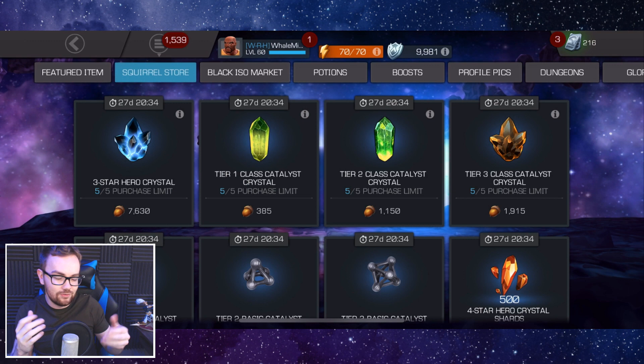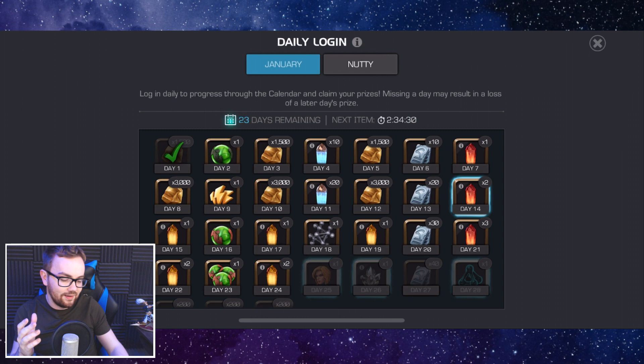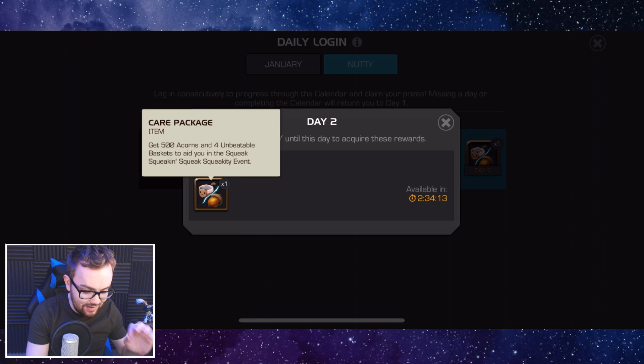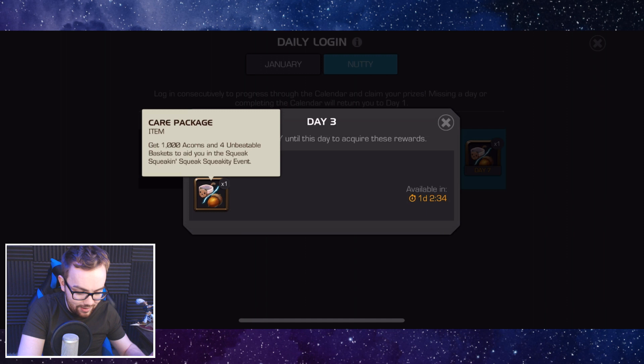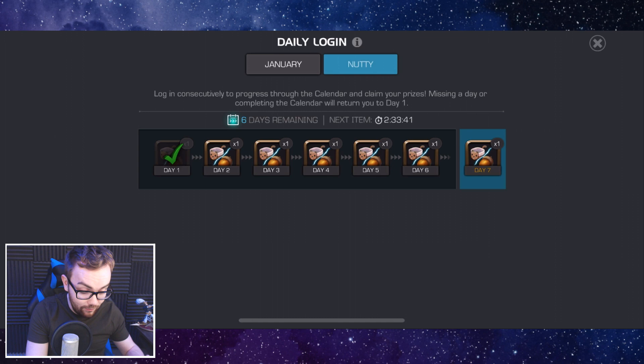The very first way to get acorns is via a login calendar. If it hasn't appeared for you, don't worry — it'll appear in a couple of hours once the calendar resets and you'll have the full 28 days. Every single day you get four baskets and a stack of acorns. The first two days are 500 acorns, day three is 1,000, day four goes up to 2,000, day five is 2,500, day six is also 2,500, and day seven is 3,500. A really good stack every week just by logging in, plus four unbeatable baskets every single day.